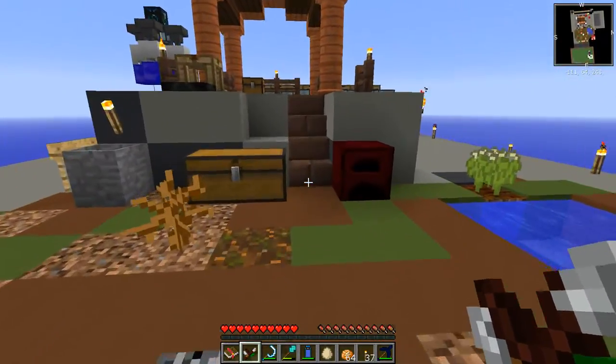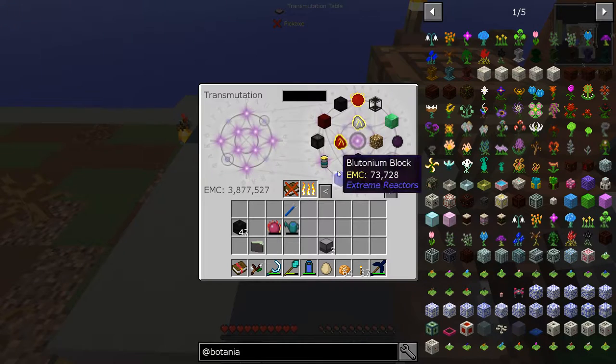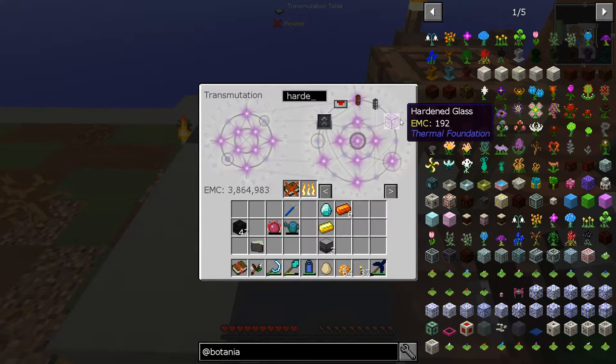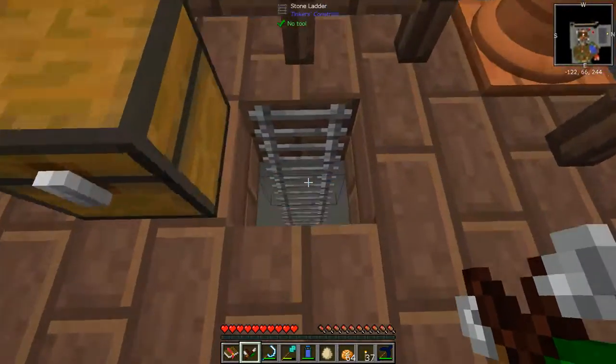First thing we're going to need is a mana diamond. I still have not fixed this concrete - I promise I'll do that before next week. So let's go ahead and grab a diamond. While we're here, we'll go ahead and get a thing of gold. And we'll go ahead and check the ingots to see if we have Cinellum. We do have Cinellum - let's grab some of that. Do we have a hardened glass in here too? We do. Alright, let's get this started so we can get this done.